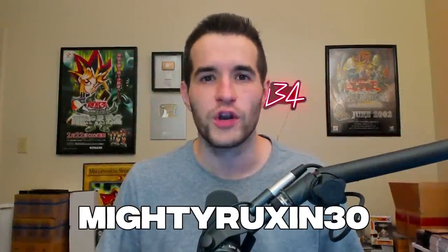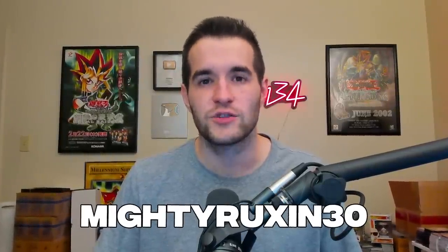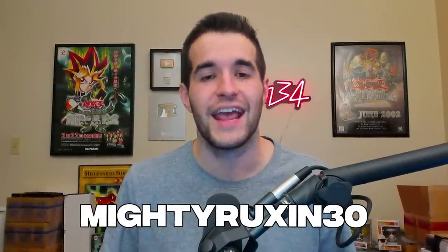Did you know that Mega 10 2022 pre-sales are out? Use my code MightyRuxin30 if you want to get $30 off with Sassiato's link — it also supports me. They're reprinting Dark Magician Girl, Red Eyes, Dark Magician, and Blue Eyes with new artwork, and also reprinting new cards like Red Eyes Dark Dragoon, Forbidden Droplet, Nibiru, Ash, Ghost Ogre, and many more. Use code MightyRuxin to save $30 on your pre-order tin and support the channel.